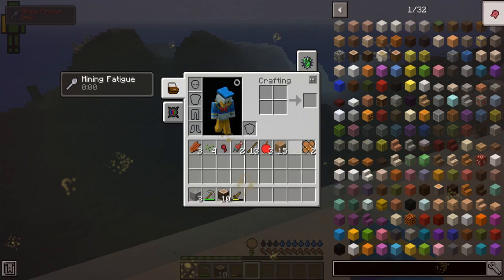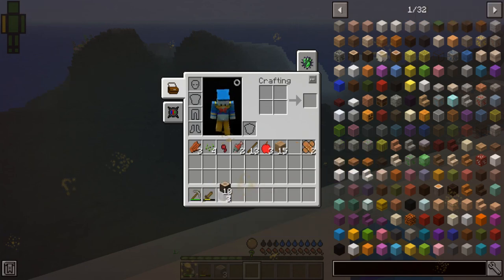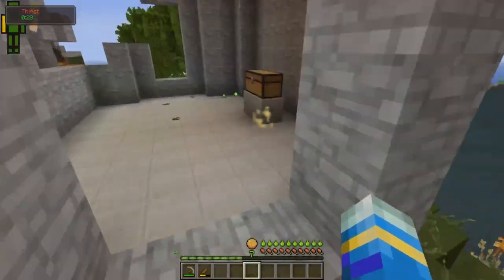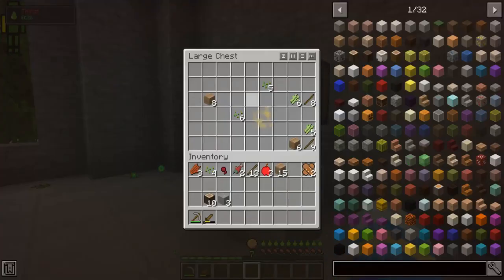So we are gonna just throw our dagger, pickaxe, and these slots, get our hotbar ready. And we're grabbing whatever's in that chest. Just some sticks — nothing really groundbreaking in that.